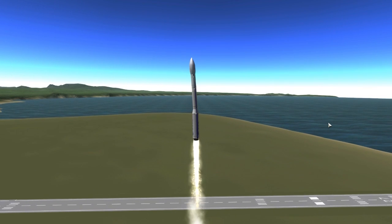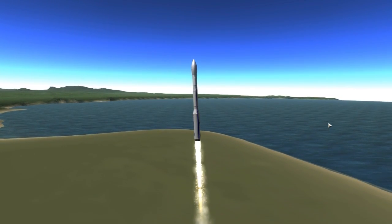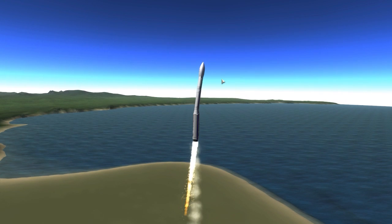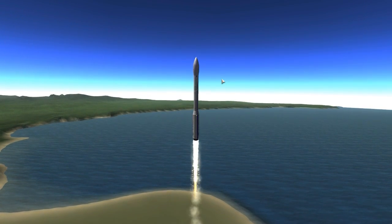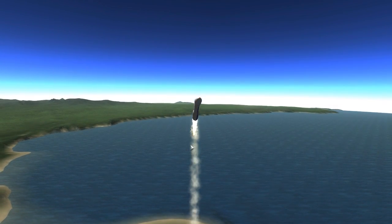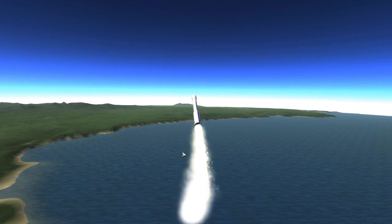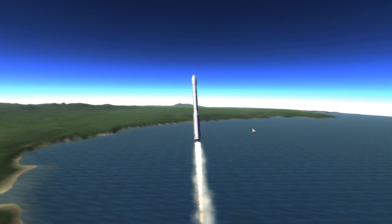We're going wobbly though — that's not good. Let's actually turn off the SAS and control it manually. Being such a tall rocket and kind of top-heavy, it'll get that wobbling. Me trying to control this without a nav ball is quite wonky. I do like the particle effects on it that they've done too. Oh, we're flipping! I wasn't paying attention to flying — I was looking at the particle effects. Very cool how it sort of flares outwards there. Let's just turn back on the SAS and let it wobble.